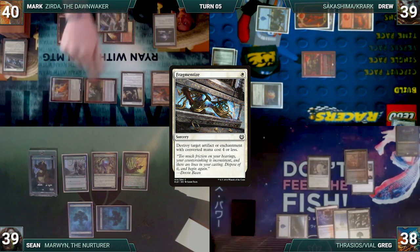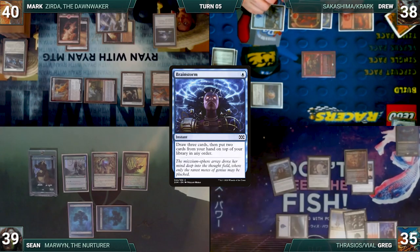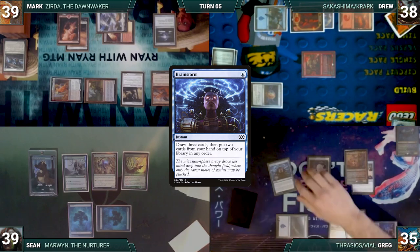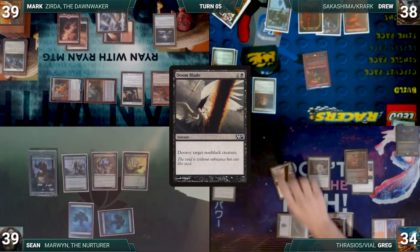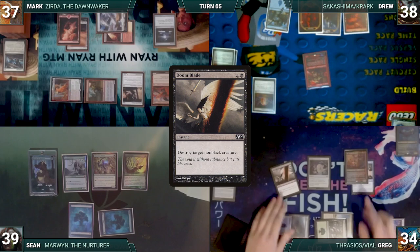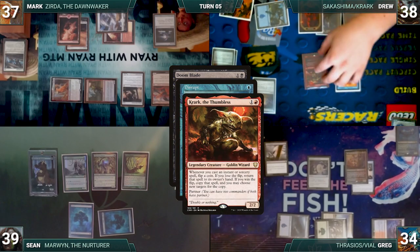Both players take the hit and Mark ships the turn. At the end of Mark's turn, Greg casts Brainstorm. Vile Smasher triggers, deals 1 damage to Mark, and Curiosity triggers — Greg draws. Brainstorm resolves: he draws 3 and puts 2 back on top. During Drew's upkeep, Greg taps Spire of Industry to cast Doomblade targeting Krark. Vile Smasher triggers, deals 2 damage to Mark, and Curiosity triggers — Greg draws.